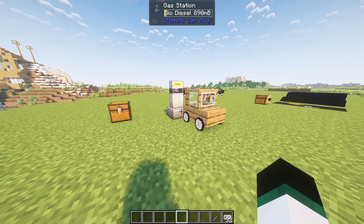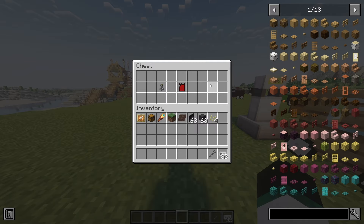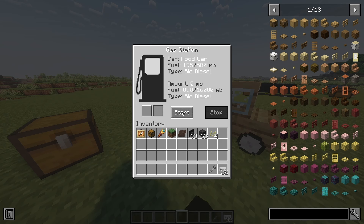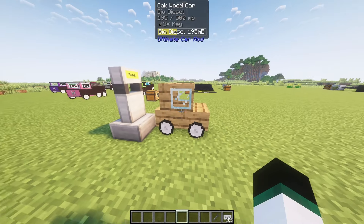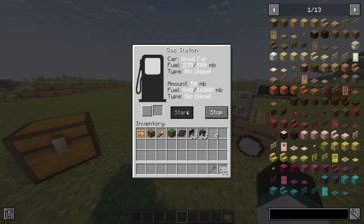When you spawn your car from the workshop it will have 10% fuel so you can drive to the next fuel station. You can also refuel your car with a canister. The canister can be refueled by shift right clicking a fuel station. To refuel your car with a canister, put the canister in the slot with the canister icon. If you have run out of fuel you can push your car by sneaking against it.